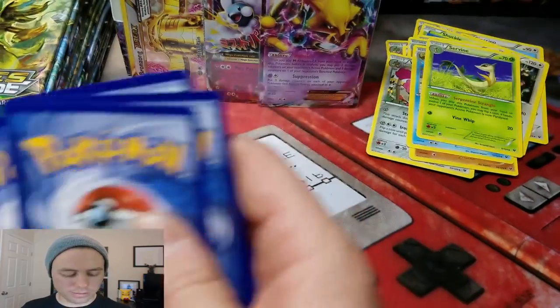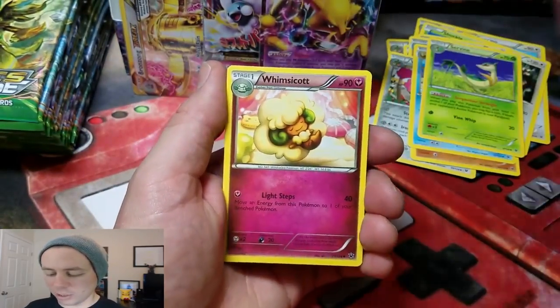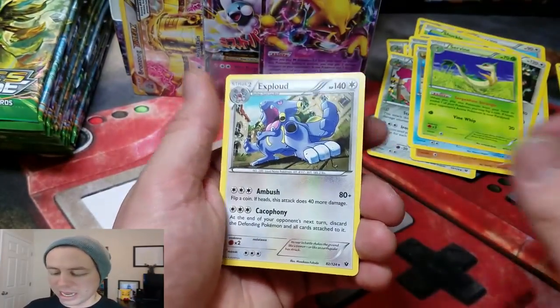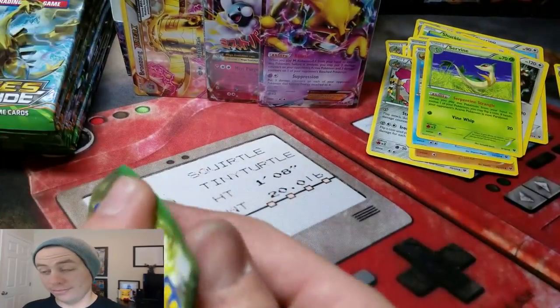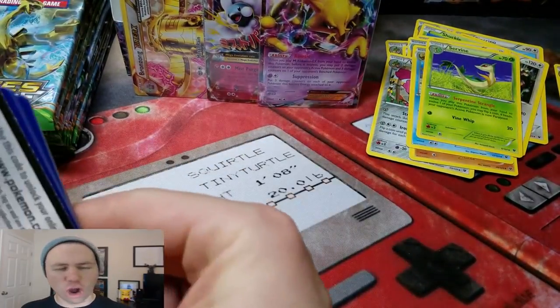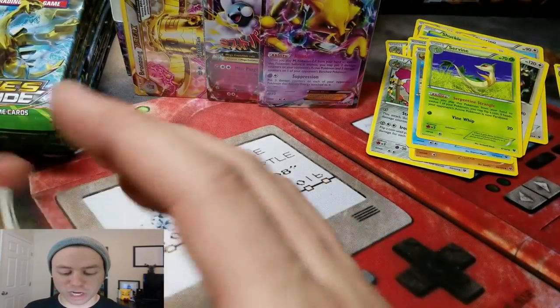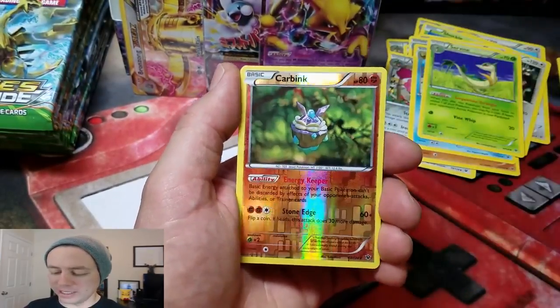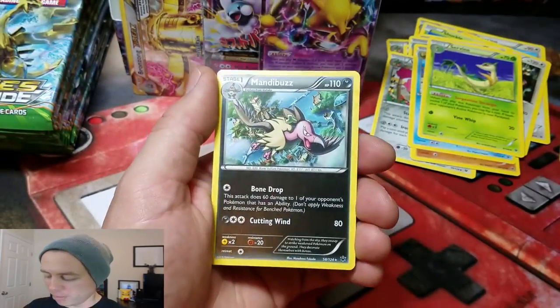Alakazam Spirit Link, Wismicot, a Zygarde, Aerodactyl Reverse Holo Rare — sweet! And an Explode! Get to the chopper! Arnold Schwarzenegger reference — I'm sure a lot of you guys have already heard me say it. Explode! Wismicot, Fairy Garden, Weezing, Carbink, and that is Reverse Holo Rare. Thank you very much.